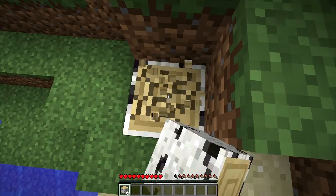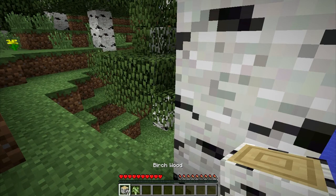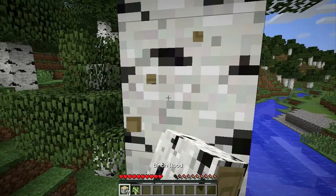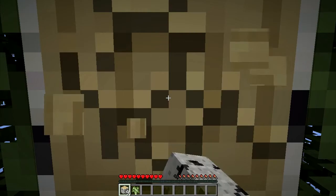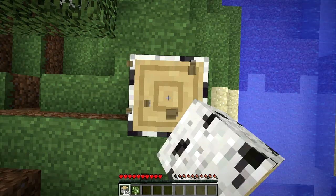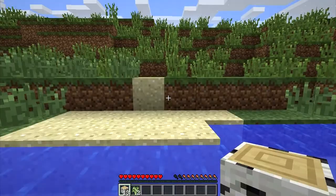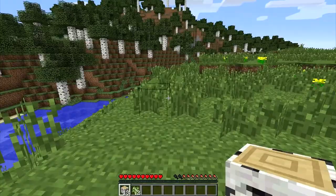Once you break all the wooden logs off the tree, the leaves will start to disintegrate. We already got ourselves a sapling. You can also use the number keys to change your hotbar selection. We're going to punch some more wood and get ourselves into a better arrangement. A lot of times when you play this game you'll just make yourself a little temporary shelter — just something you can hop into to survive the night. A couple of saplings is good.